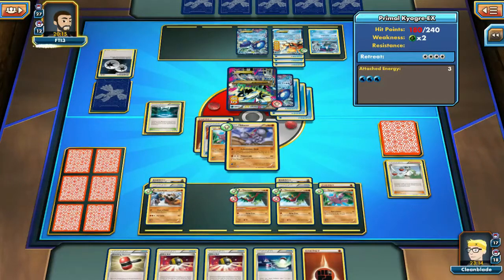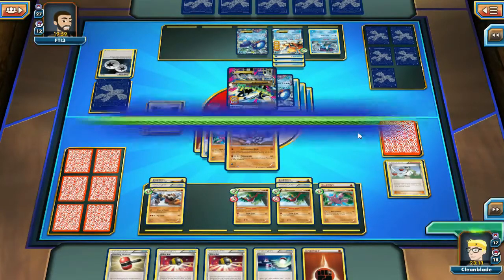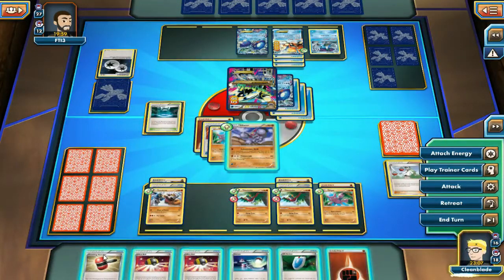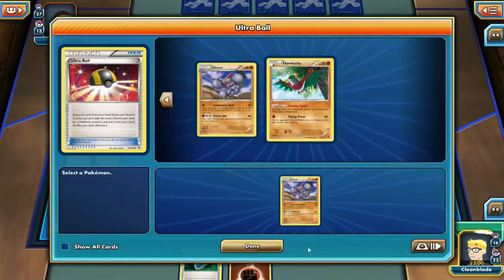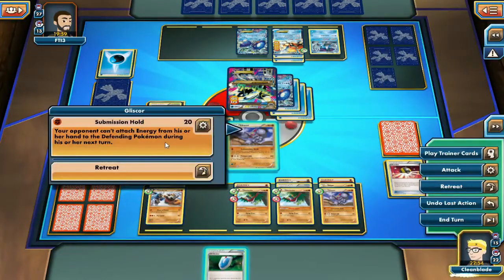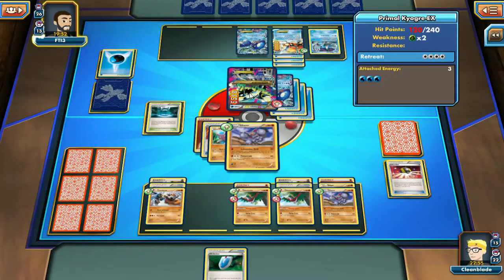We go into our Gliscor, play this Enhanced Hammer we just drew, and retreat into a Submission Hold. Now we can stop his energy completely — he cannot attach the one energy he needs. He can't. We'll probably see a Rush from the Keldeo and an attach to Keldeo to kill our Gliscor, but I think this was the play we had to make. We see the attach onto that Keldeo, but we can just Flying Press and kill the Keldeo instantly. We wait on our opponent and he doesn't make the play. We get a Crushing Hammer, get rid of one of those energies, then Ultra Ball for a Gliscor, save our VS Seeker for now, and just hit it for 60, wearing down the Primal Kyogre.